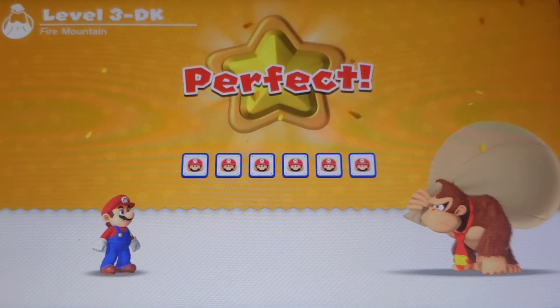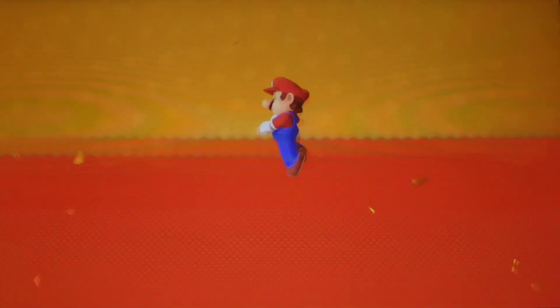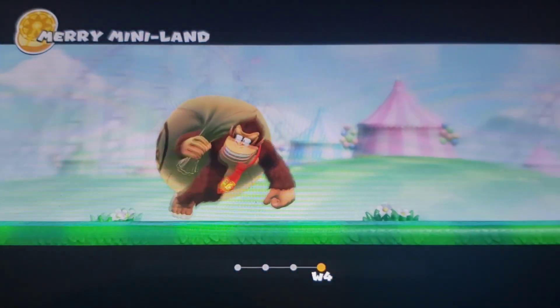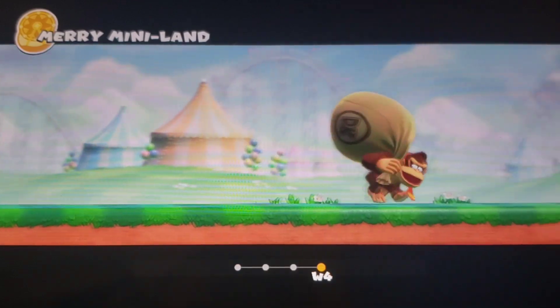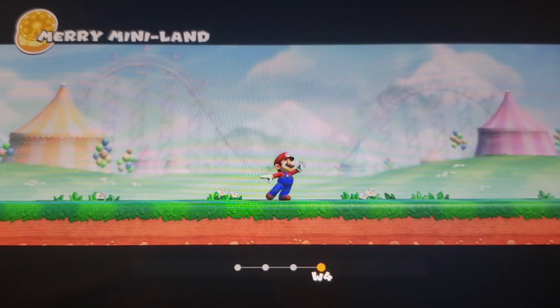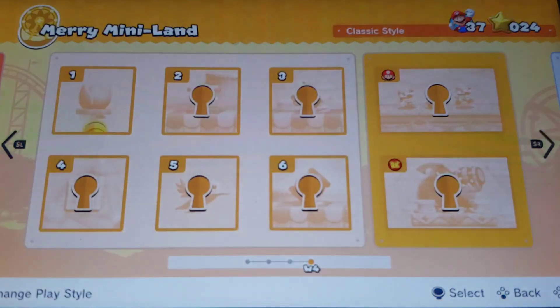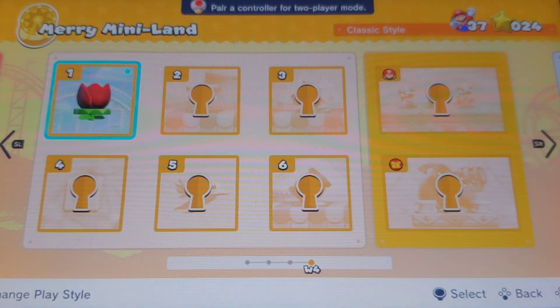Bam! Congratulations — Fire Mountain cleared! Awesome. Alright, now it's time for the fourth world. Wait, wait a minute — world four takes place in the first world of Mario vs. Donkey Kong: Mini-Land Mayhem. I've never played that game before. We're in Merry Mini-Land — I always wondered what Merry Mini-Land is all about, like in Mini-Land Mayhem. I need to play that game eventually.